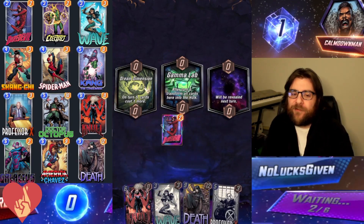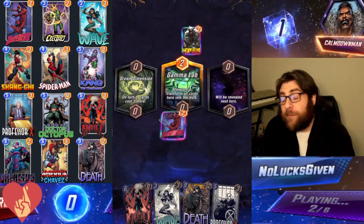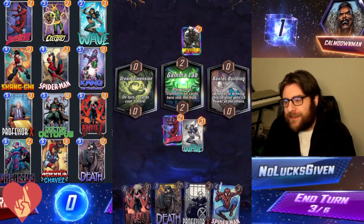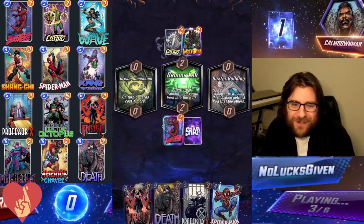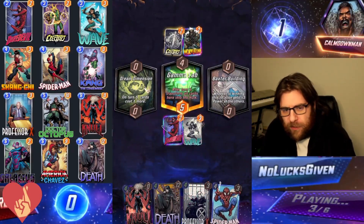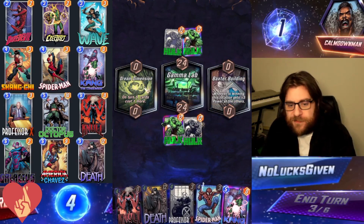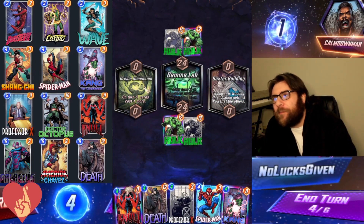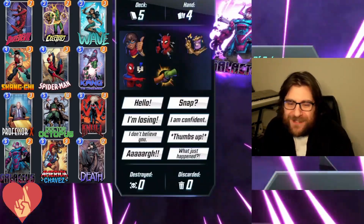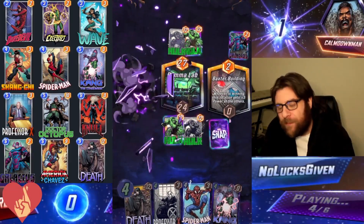We're gonna kick things off with Daredevil into Gamma Lab — giving up our Daredevil but getting a free Hulk, I'll take it. We lead with Daredevil and my opponent plays a Wolverine, so potentially also a Galactus list — I played a lot of Wolverine in Galactus last season. When we see Electro on turn three, that basically cements it. Pretty good curve for my opponent, able to ramp and grab two Hulks for themselves. Now we have Waived, so we might be giving my opponent the opportunity to play Galactus this turn — thinking it could wind up in the Baxter Building.